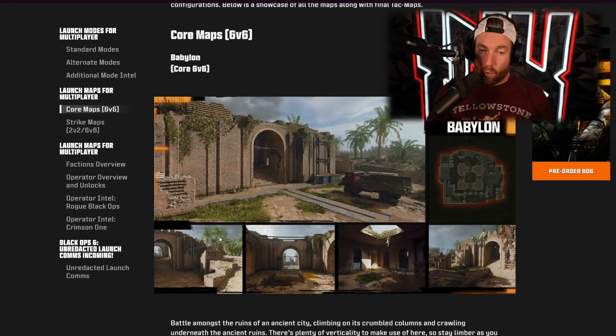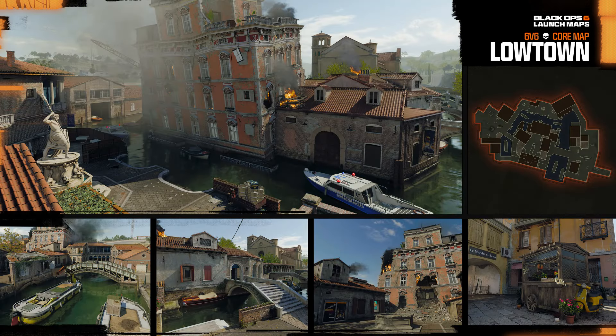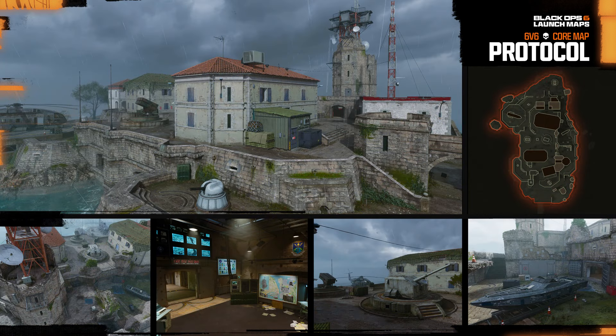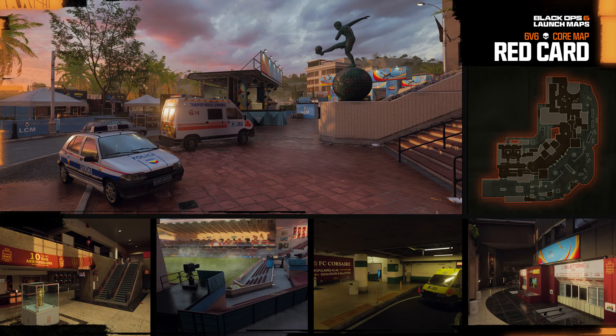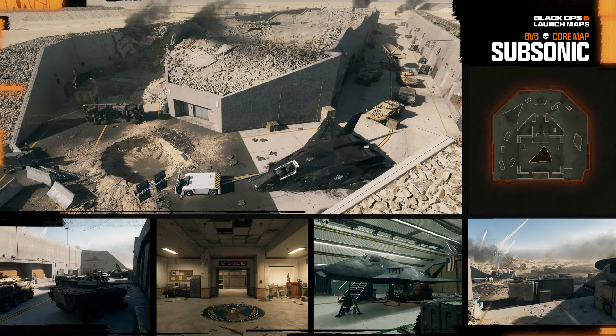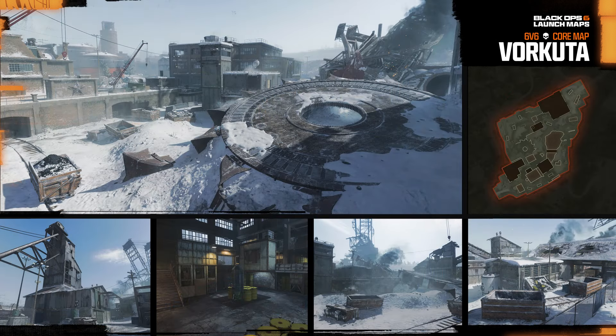The next section covers the launch maps. Our core 6v6 maps include Babylon, Derelict, Lowtown — one of the new ones we haven't played yet — Payback, which is the safe house from the campaign, Protocol, which was in the beta, Red Card, which looks like one of the bigger maps in the game, Rewind from the beta, Scud, Skyline, Subsonic — which looks incredibly tiny — Vault, and Verkuda. I'm very interested to see what that one is like in the campaign.